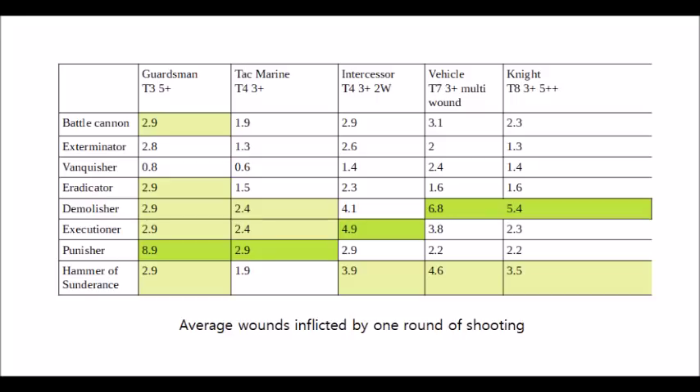First of all, we have the Battle Cannon — 72-inch range, which is definitely a bonus, though one of the more expensive variants. This one unsurprisingly has a decent, well-rounded profile against all targets. It's not the best in any category, but it's certainly not the worst. It performs particularly well against knights and vehicles, putting three wounds on your standard tank, or two wounds a turn on your knight, even with no buffs. It'll also kill three Guardsmen, two Tactical Space Marines, or three Intercessors on average. I think it gives us a good baseline with which to compare.